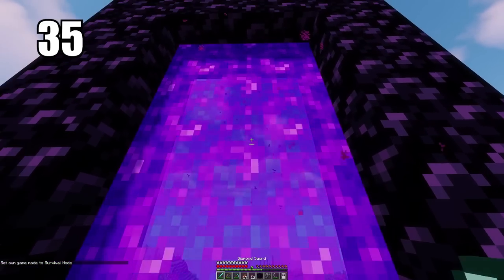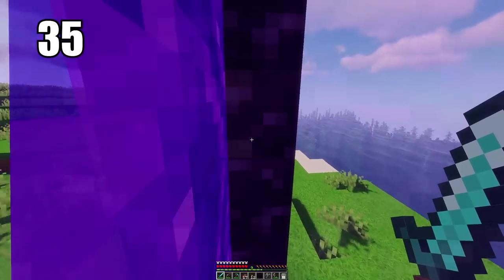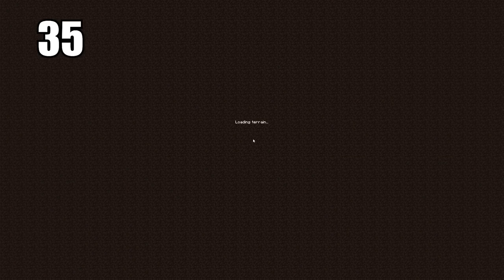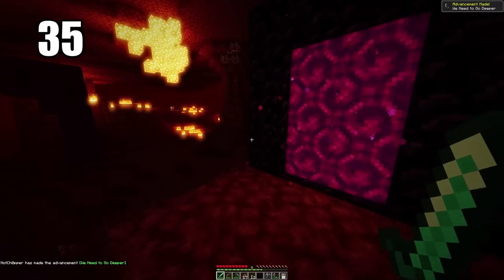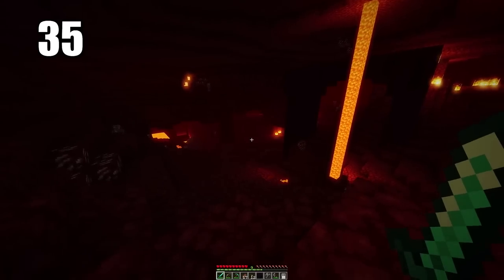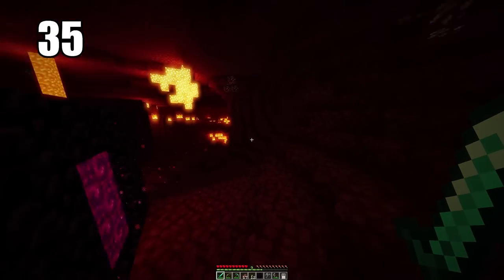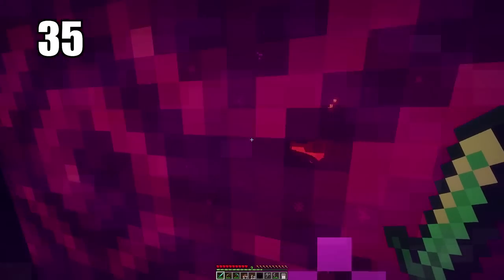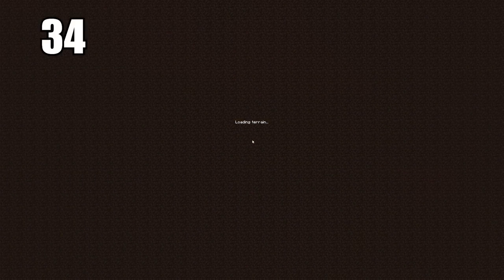Tip number 35 is keeping your nether portal safe. It doesn't really matter where you put it in the overworld, but what's important is protecting it on the other side when you get to the nether, because it can spawn essentially anywhere there. I recommend building a turtle-shell defense around your portal, since that's your only ticket home. You've got to prevent it from being destroyed by any means necessary. You can also build the corners of the portal out of cobblestone to save obsidian if you need to make a secondary portal.